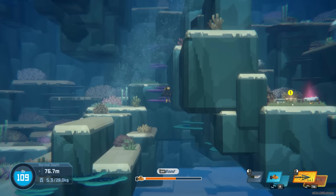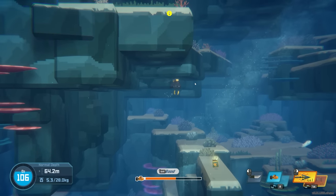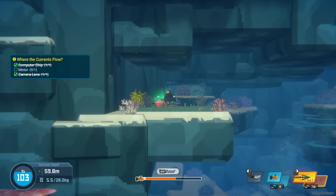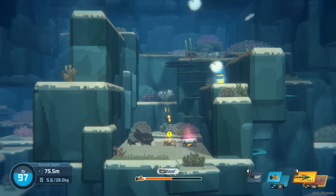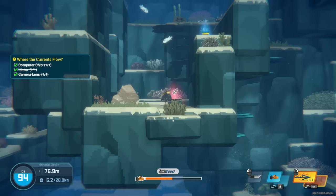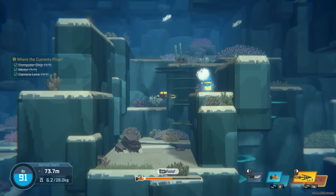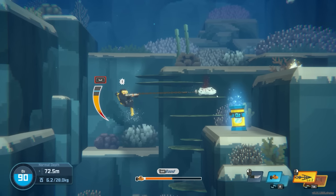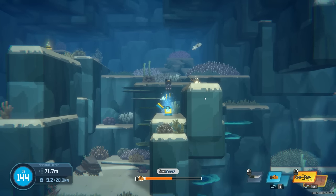Found it! Got the item. There's more — can we get the rest of them? There's the computer chip! We might actually be able to get all of them this dive — that'd be super nice. Running low on oxygen. Got the motor too — heck yeah! Found an enhanced harpoon, and grabbed a starry puffer. We got everything we need, plus the fish we want.